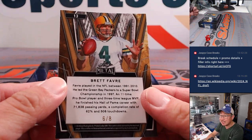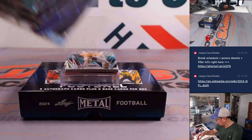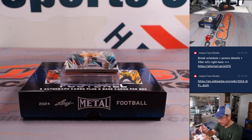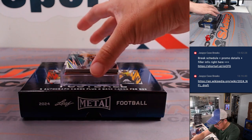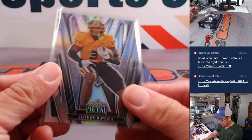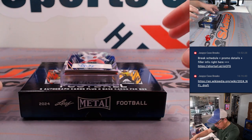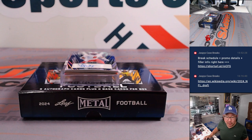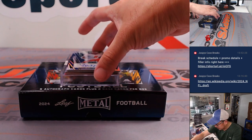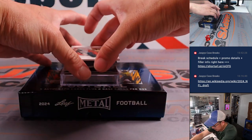All right, first off we're going to lead off with Brett Favre, six out of eight. And then we got Luther Burden. So we'll pair that with — Will Pauling is our first auto. Pauling, not drafted.